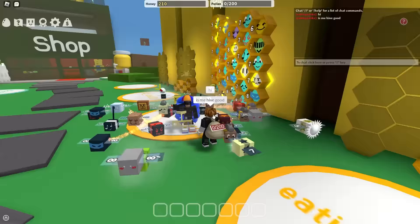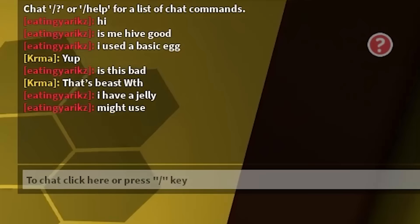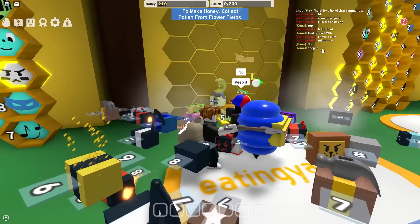I don't know why. Is my hive good? I use the basic egg - obviously something you can get out of a basic egg, dude. Is this bad? I have a jelly, might use. That's beast? What the hell? Don't call my freaking Photon Bee a beast. That Photon Bee is my little park champ. He's no beast.